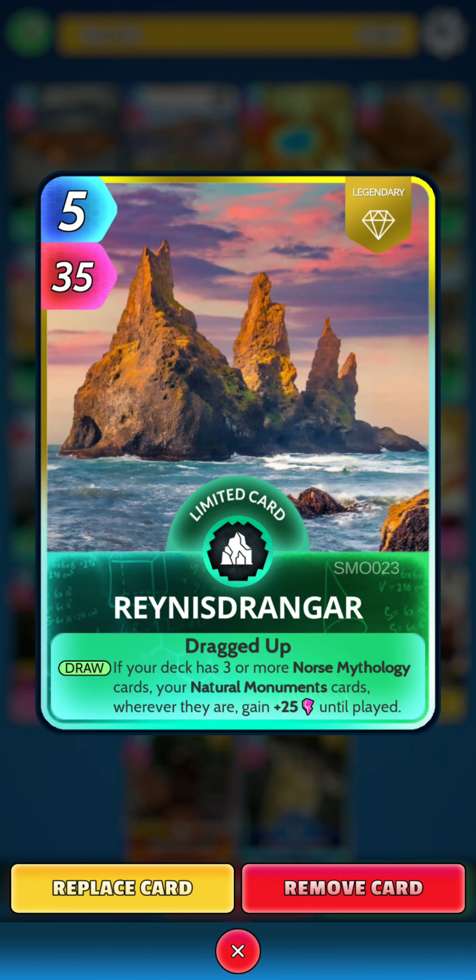Next we have Rainy's Drengar. On the draw, if your deck has 3 or more Norse Mythology cards, your Natural Monuments cards, wherever they are, gain 25 power until played.